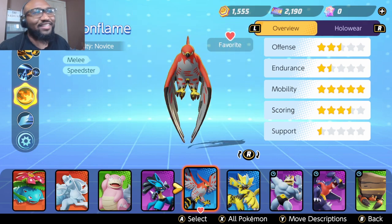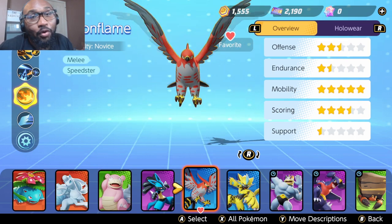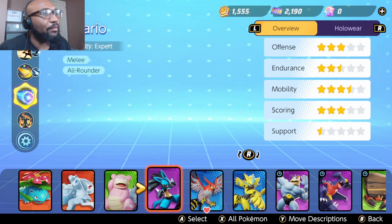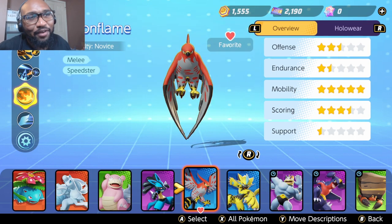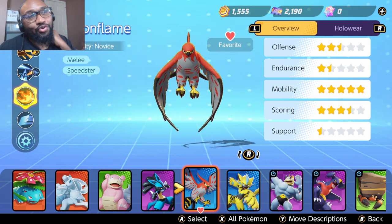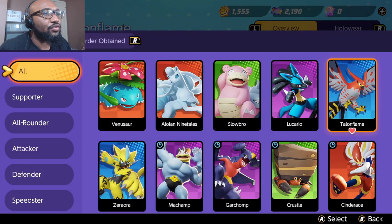What's going on guys, it's your boy Cash. I wanted to have some fun with Pokemon Unite. I'm going to try out Talonflame and show you guys what you could do with him, and then maybe Lucario after. Drop those videos and tell me how that goes. It's kind of guide style, but after the guide part we're just going to be playing ranked and explaining how to use the character.